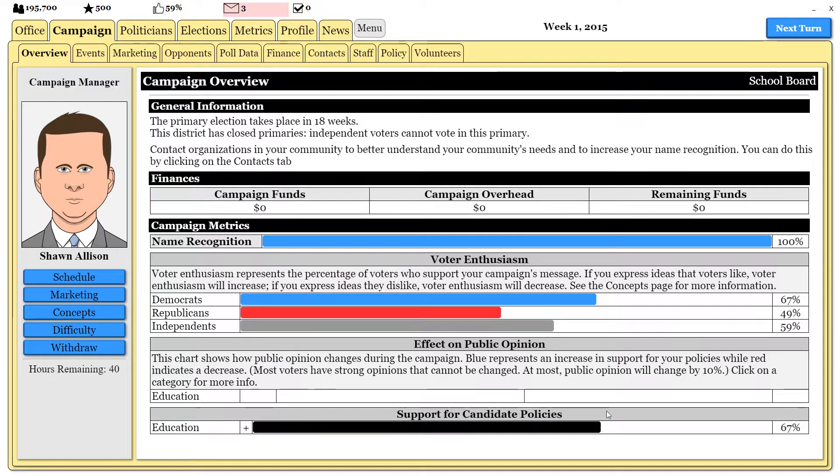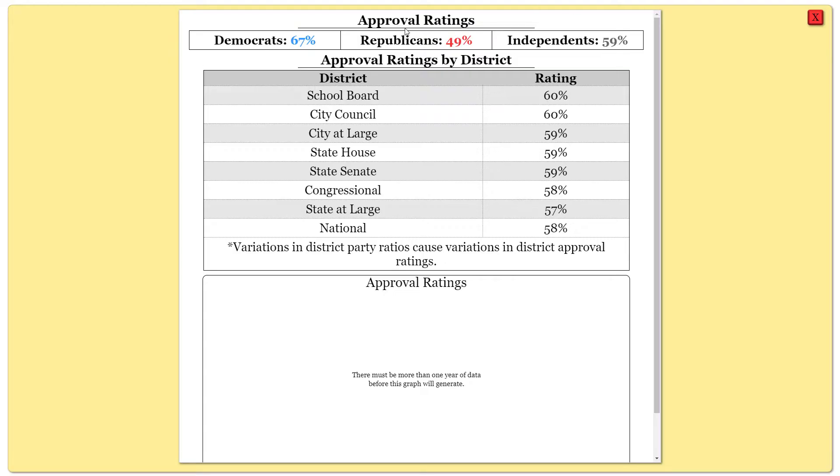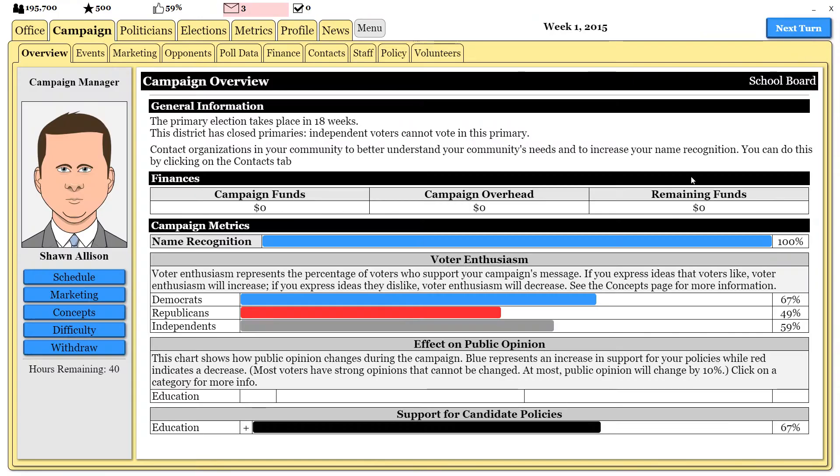Voter enthusiasm is actually very closely tied to your approval rating — as you can see, the numbers are the exact same. This means if you have a good approval rating running into an election, your voter enthusiasm will be very high among the people you're favorable with. The reason that's the case is because this is how the game tries to keep popular people in office, since voter enthusiasm determines how people will come out to vote for you or support you from other parties.